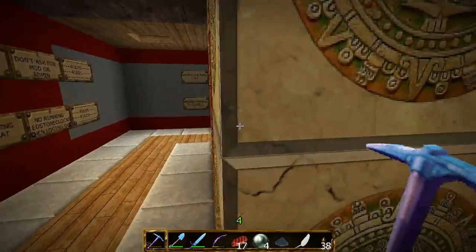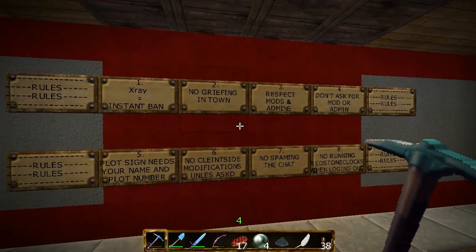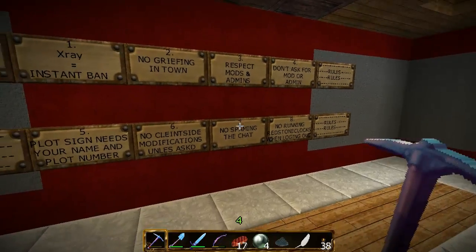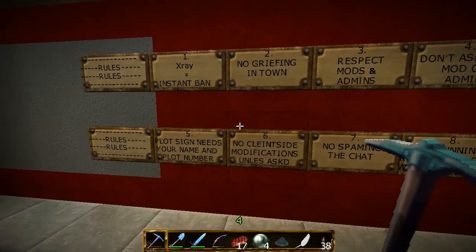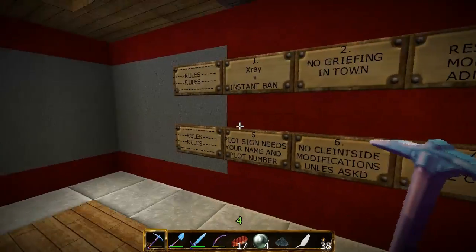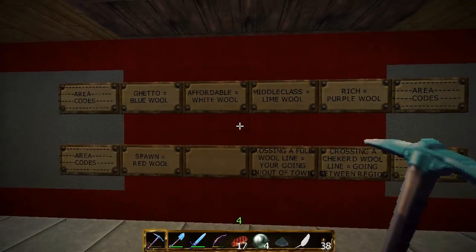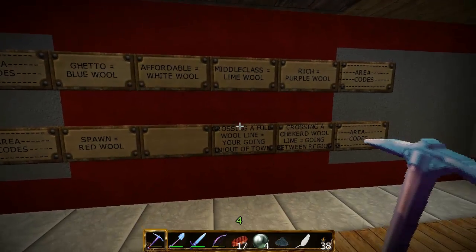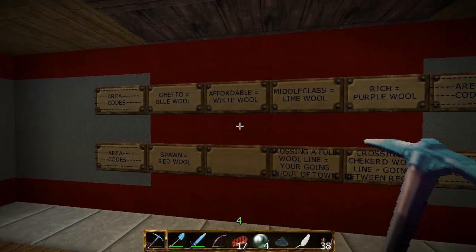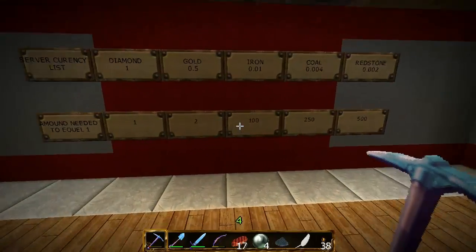If you're new you'll spawn here in front of the rules. Also you can do slash rules to find them again. I'm not going to go over them, pretty basic so read them while you log in. Over here you have the meaning of the wool lines in the landscape to know if you're in a town or not, probably going to do something extra as well.